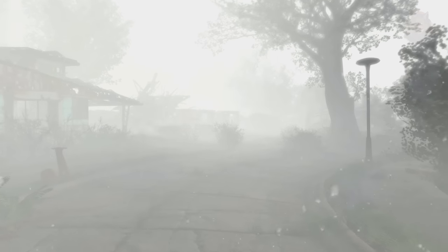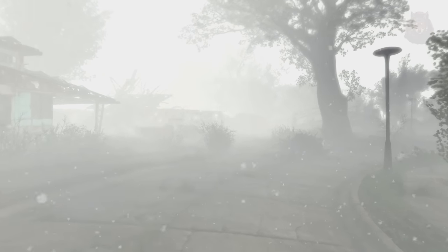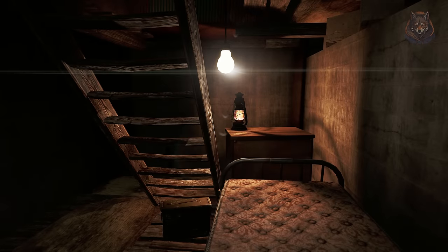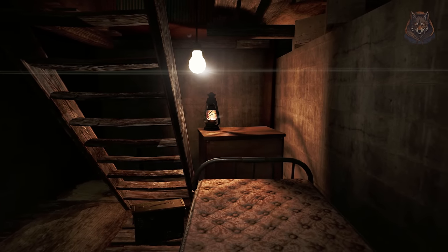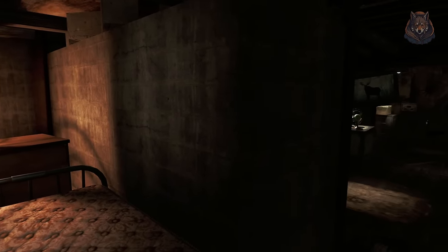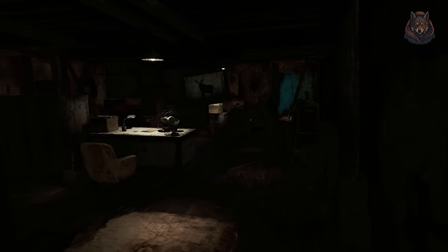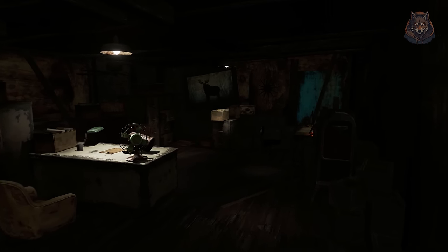Parts of them will overwrite each other, but I think this is the way it looks best. First we have Enhanced Lights and FX. It creates atmospheric, realistic lighting. I use this a lot in my Skyrim mod videos and it makes Fallout look good as well. It affects ambient lights and makes interiors have a better feel. It also gives the sun a better look.